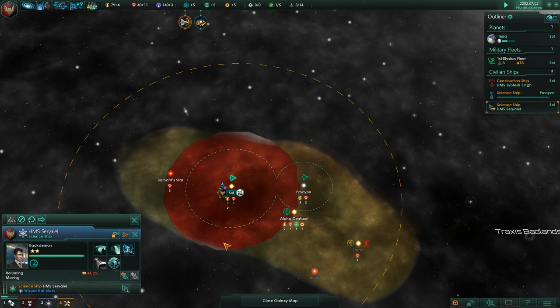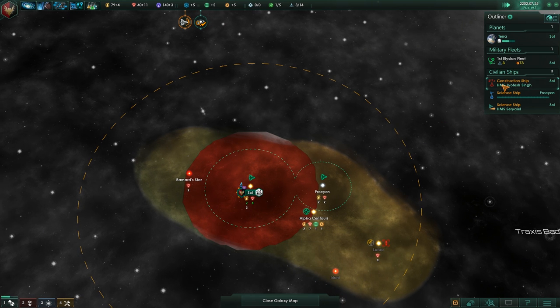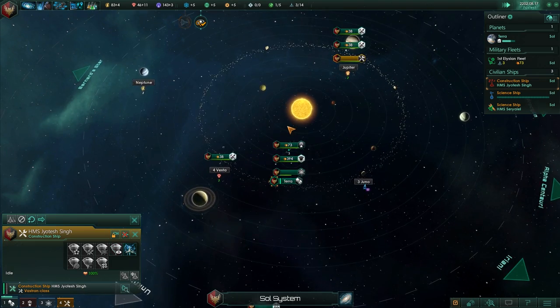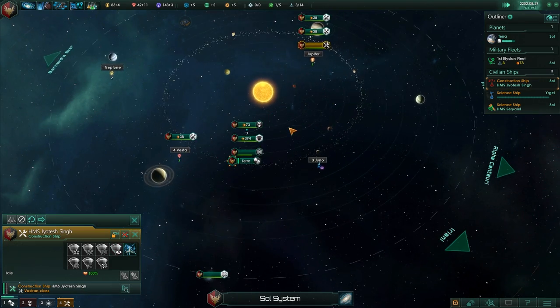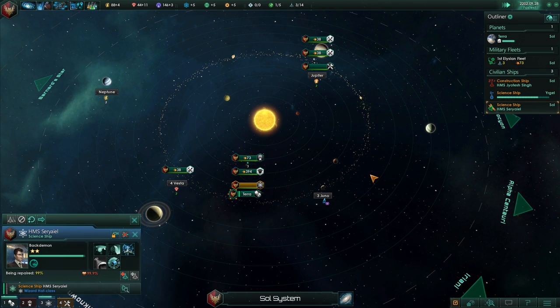You need to go heal because the drones kind of hurt you. Let's go faster, let you heal up. The construction ship can't really do much right now, waiting for more minerals — which we're using to heal our science ship, unfortunately. I was wondering where our minerals are going. Oh yeah, healing.